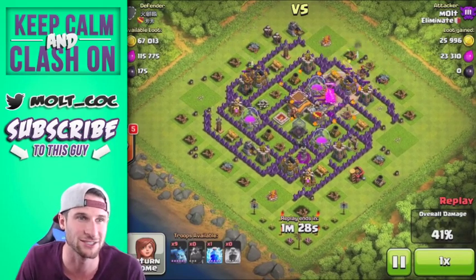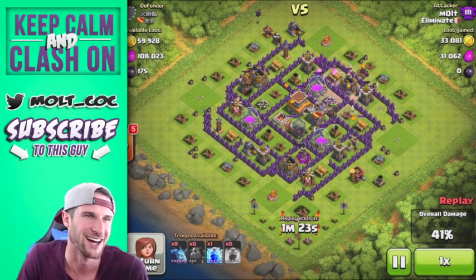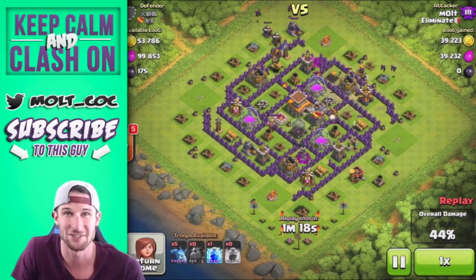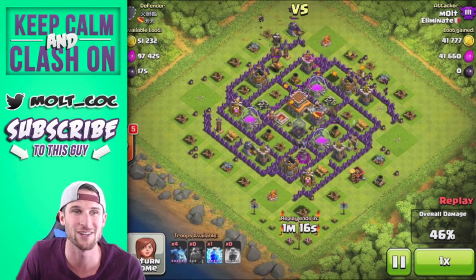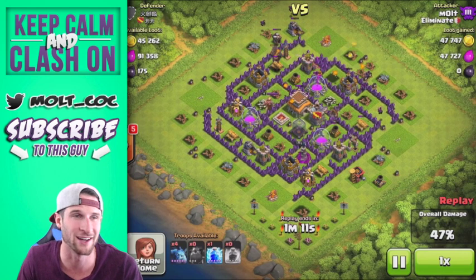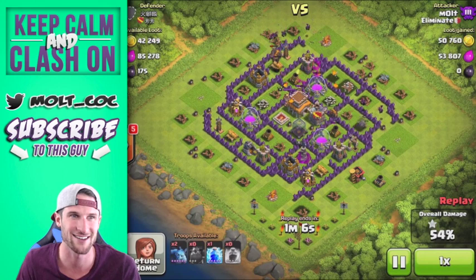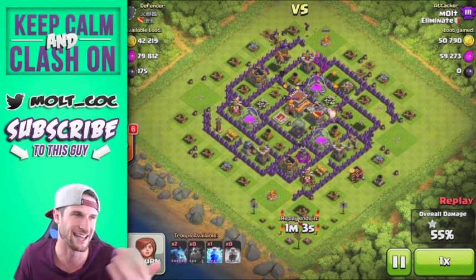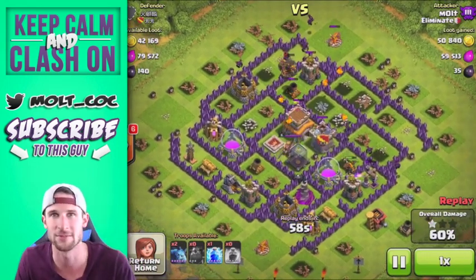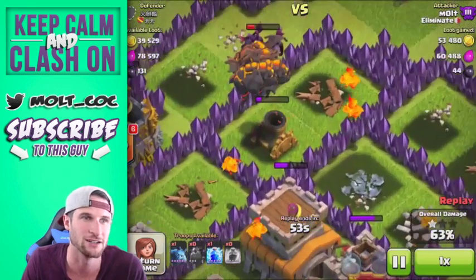Right now you can see that our lava hounds are still doing great. That was the first one right there to die — you can see all the little lava pops, all the lava pups jump out. If you guys want to try this strategy, you just drop off two lava hounds on each air defense. If there's four air defenses, one of them is just going to get one, and then you rage them up.